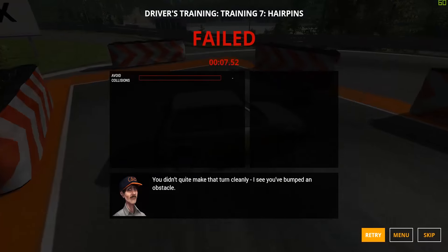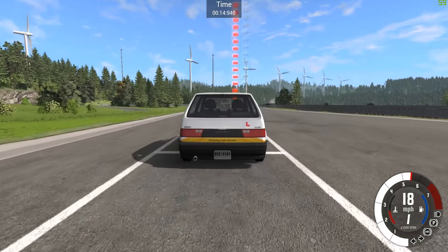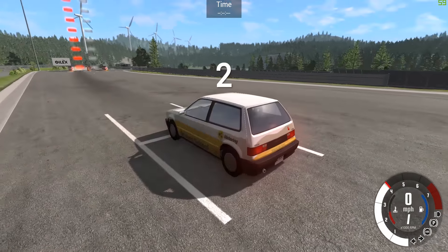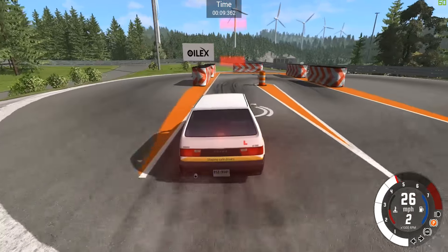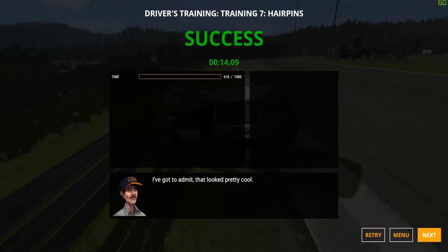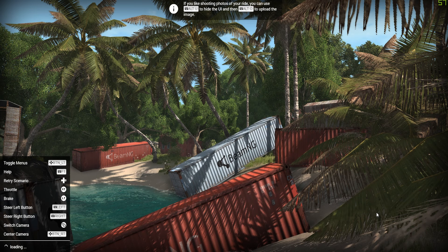Hit the cones, one more go. Cheeky little handbrake — crashed it. Another attempt — green flag, going for it. Finally got a good one, probably the best run. Snapped it off at the end though — poor Mr. Instructor is going to have to buy a new car. Dear oh dear.